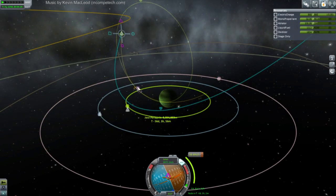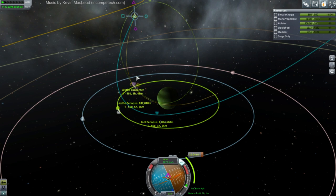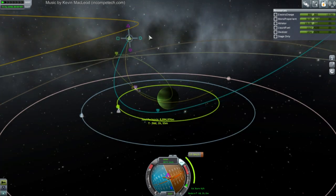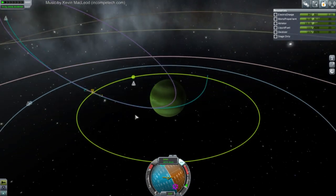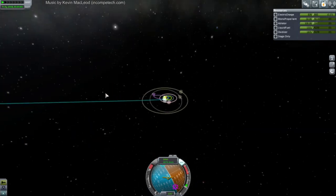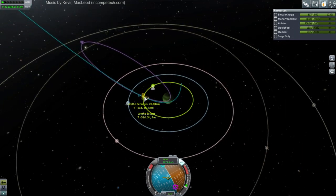It brings us into orbit around Joule... well, with a crash course at Joule. Not exactly what we want to do though. So how low do we go again? I'm going to set it to 36 first. Let's go for this. We'll fine-tune it as we get into the Lathe sphere of influence. We better not accidentally pass it, otherwise we're going to be on a crash course for Joule. Let's pay attention here.